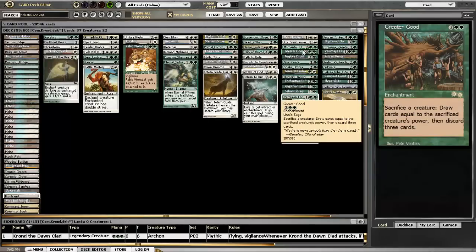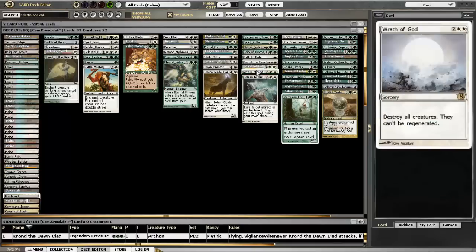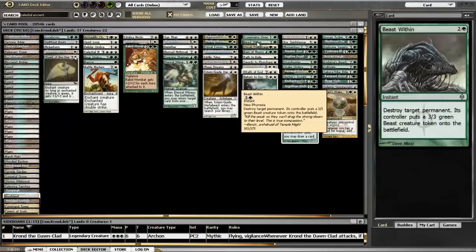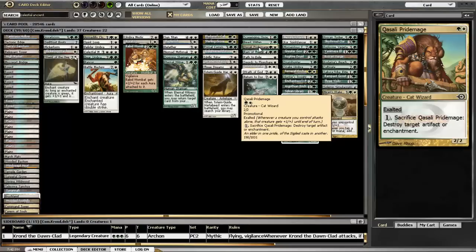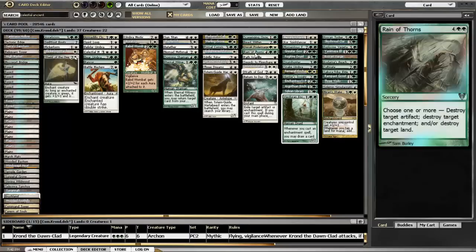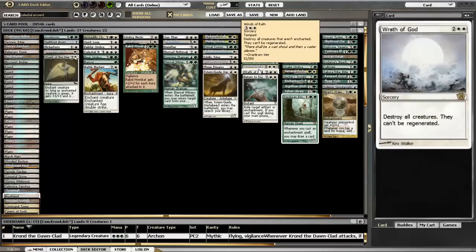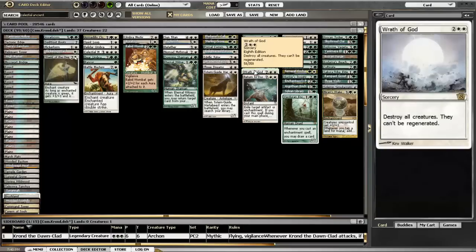Krond isn't always going to be out there to blow stuff up, so I've got a few different cards here. Scavenging Ooze is some graveyard hate, Beast Within is all-purpose, the Pride Mage pumps Krond and turns him into a three-hit killer which is nice. Rain of Thorns is just versatile. Winds of Wrath is nice because most of the time Krond is going to be enchanted so you can wipe the board. Wrath of God and Return to Dust round out the removal.